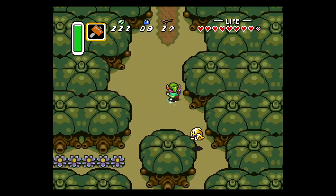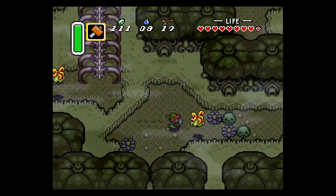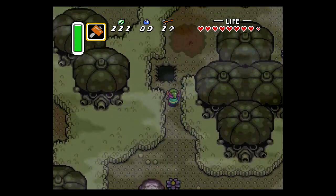Skull Woods is technically the entire outdoor area. Most of this dungeon is fragmented, and depending on what hole you fall in or what rock face you move into, you just start at a certain point in the dungeon.